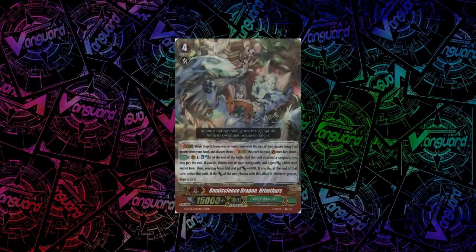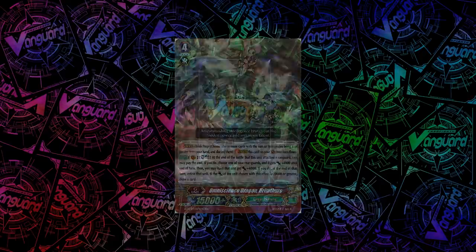The final stride is Great Nature's Omniscient Dragon, Krimthurst. At the end of the battle that you attack the vanguard, you can Soul Blast 1: give 1 of your units plus 4k. You can then choose to give that same unit another plus 4k for plus 8k total, but at end of turn you'll have to retire it if you give the second plus 4k. If the power of the unit chosen is 20k or greater after you give the second buff, you can draw a card.